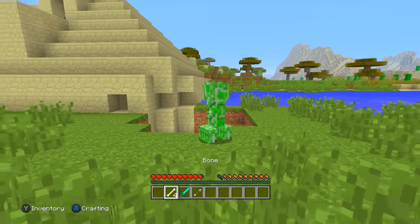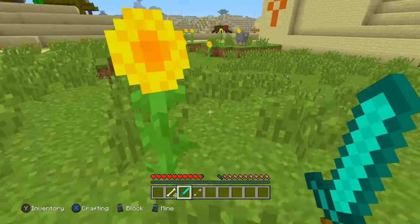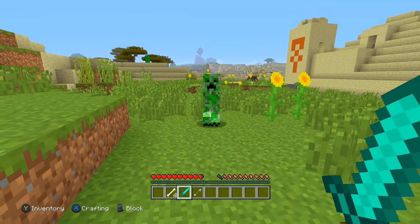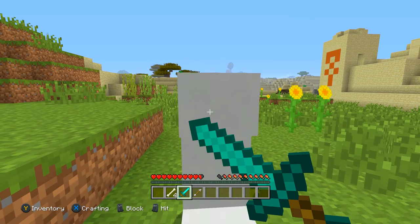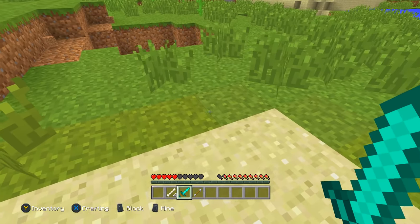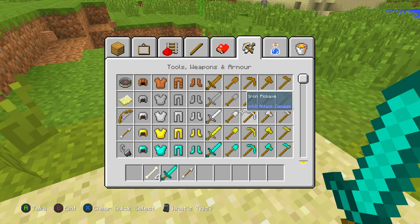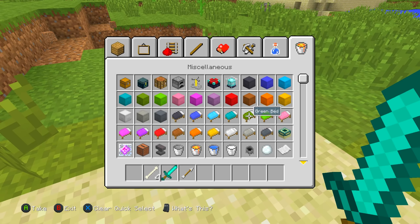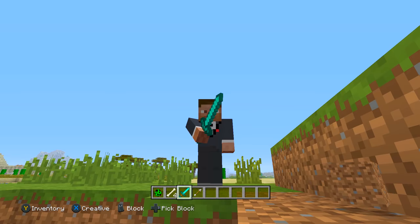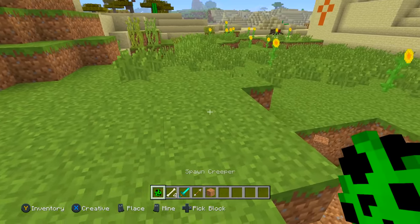The next tip is that if they do explode — for example, if you're trapped somewhere and they are going to explode — what you should do is take out your sword and hold it to block. If it does explode, as you guys can see, it took around four and a half hearts when I was blocking the damage. I'll show you what happens when you're not blocking.